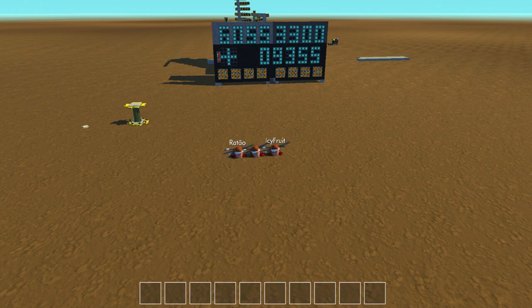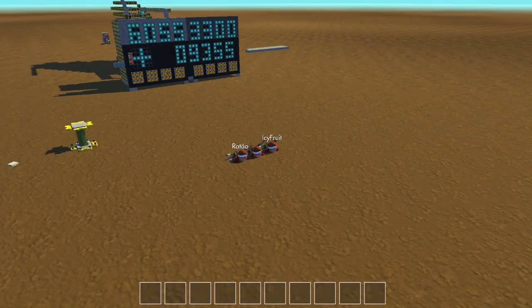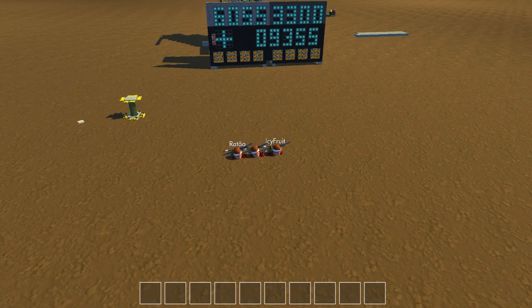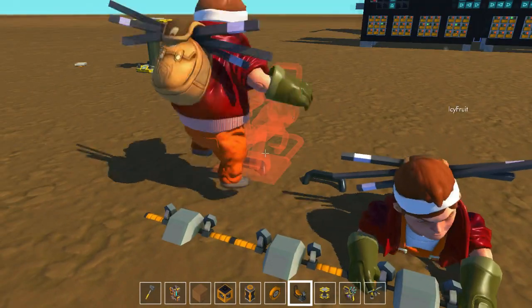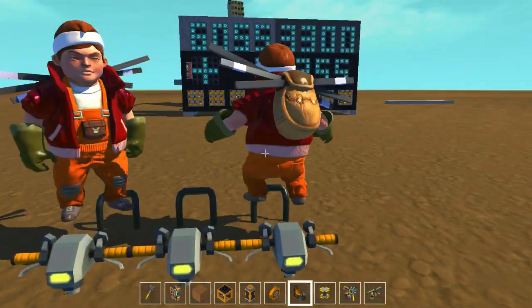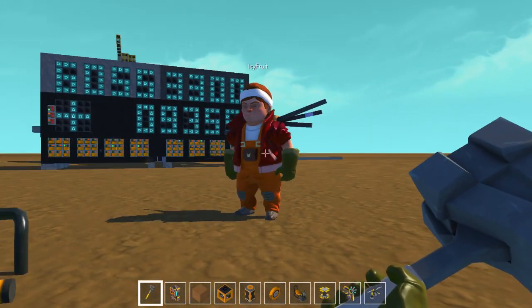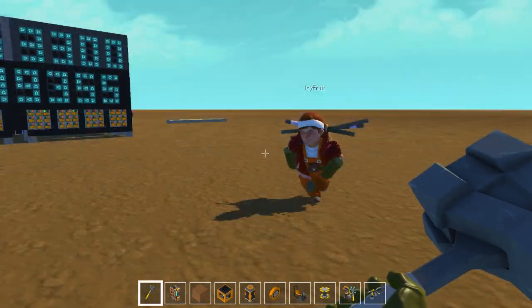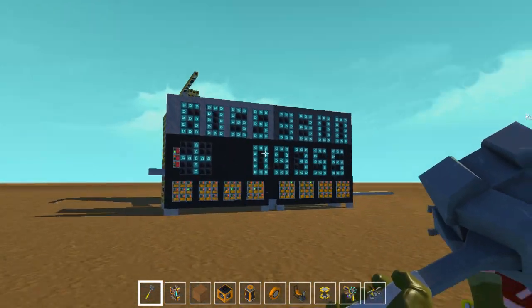Welcome back to another Scrap Mechanic video! Today I have an ultimate calculator which can do addition, subtraction, multiplication, and all these operations with four-digit numbers up to 9999. I could not have done this without the help of IcyFruit — he connected a lot of wires, so really big thanks to him. His channel will be linked in the description below. Raito Caverna also helped a bit with displays.